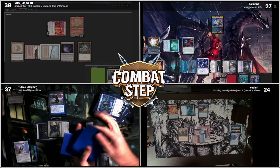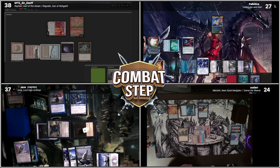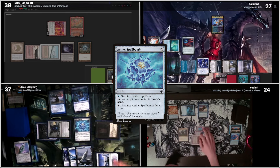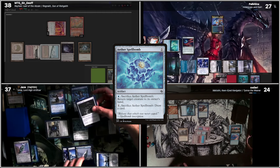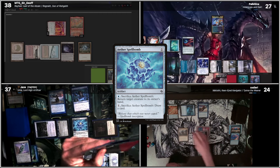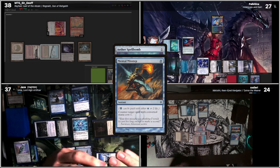Yep. Hobart. Oh, there it is. I'm going to use that colorless floating to play Aether Spellbomb. Hobart trigger. I would like to target Tormod's Crypt. In response to the Hull Breaker Horror Trigger, I will tap Command Tower, casting Mental Misstep on Aether Spellbomb.